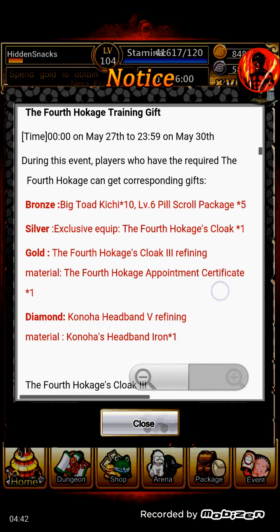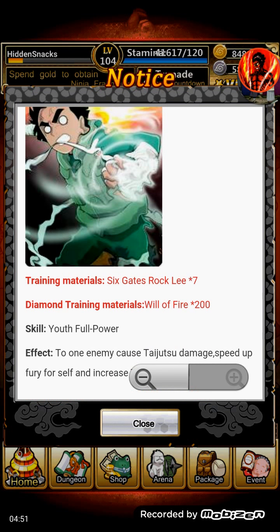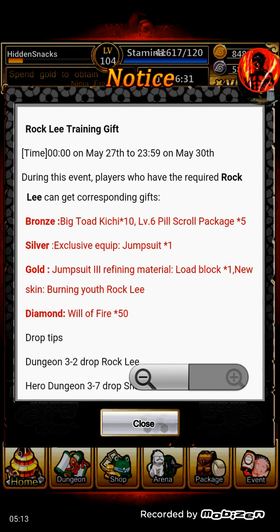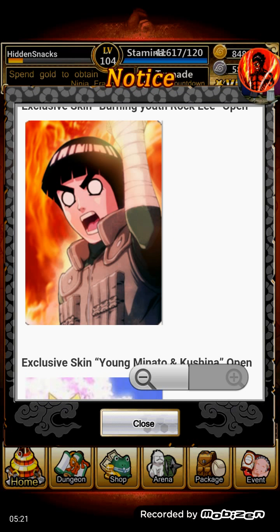If you're able to get them — Bronze, Silver, Gold, and Diamond — these are the rewards you'll get. Lee also has Gold and Diamond now. You need 6 Gates Rock Lee times 7 for his training, and then you need Will of Fire times 200 for his Diamond. For his Bronze, Silver, Gold, and Diamond rewards — for Gold you get this new skin, which is Burning Youth Rock Lee. It doesn't come with a skill, and I usually say that inside this game if it doesn't have a skill it's not really worth recharging and going crazy for. This prize really isn't worth it because it's just a picture you could put over your card.